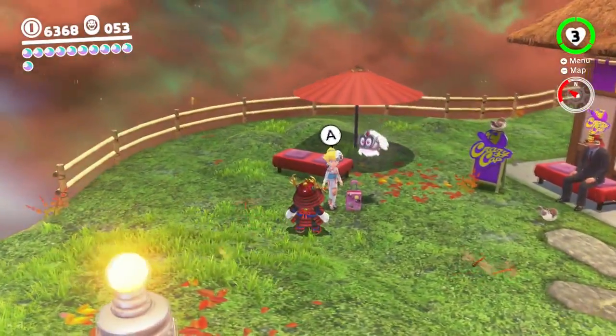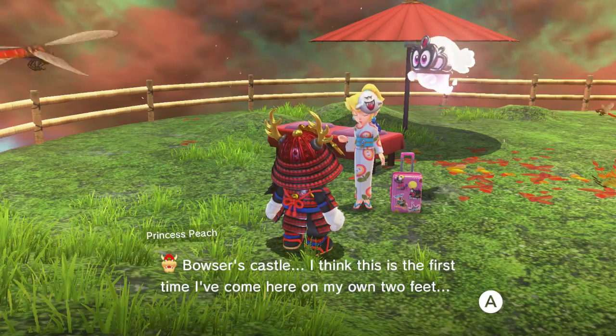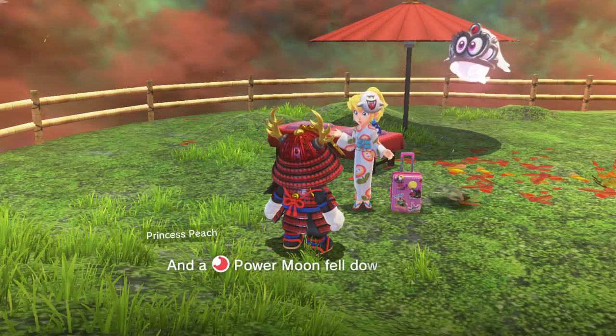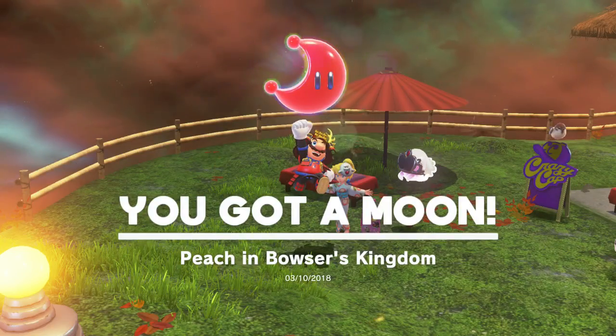Only one way to find out. Oh hey, Peach! That is a very nice kimono you have there. What is with the boo thing? Bowser's Castle - I think this is the first time I've come here on my own two feet. 'Whatever its history, this castle is simply splendid. And a power moon fell down from the sky - you should probably take it.' Thanks, Peach. Actual best girlfriend of all time.